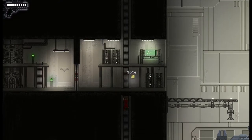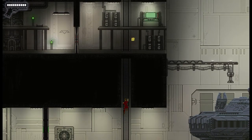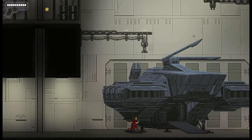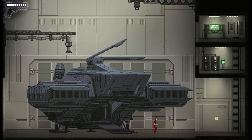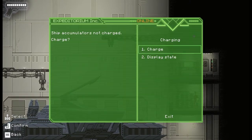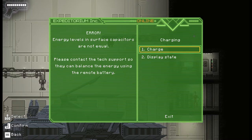I've tried activating the button for the cargo lift, tried jumping over walls, climbing up on top of buildings — it's just not working anywhere. So maybe somewhere over here. I'm thinking maybe on this console. Charge. Let's do that. 'Emerging levels and surface capacitors are not equal. Please contact tech support so they can balance the energy using the remote battery.' Using the remote battery — what remote battery?